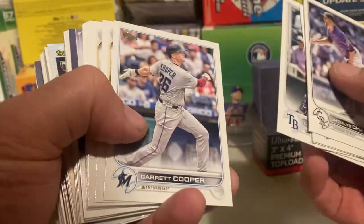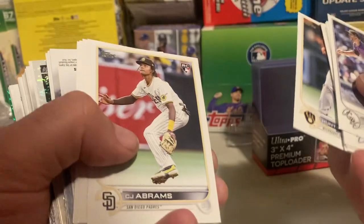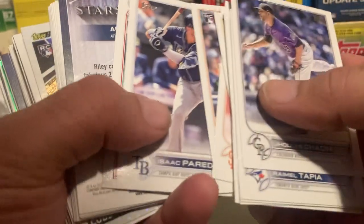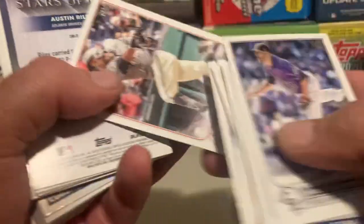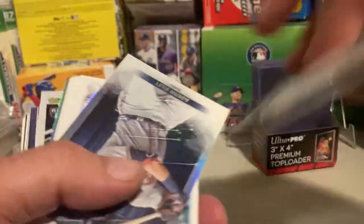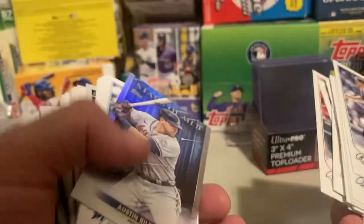Here we go — Luke Reillie. Run, fro, all the Reynolds. CJ Abrams, another good rookie. Spencer Torkelson, another good rookie. Michael Franco. There's all kinds of color in this pack.